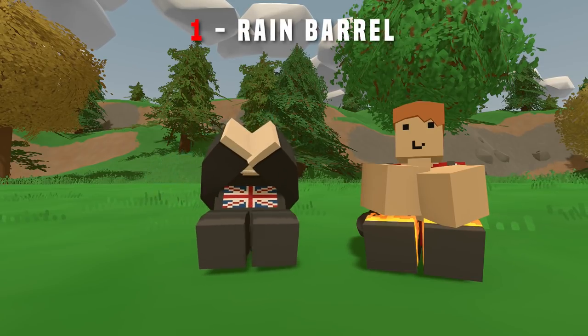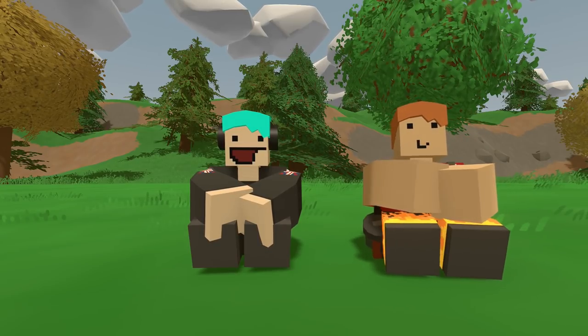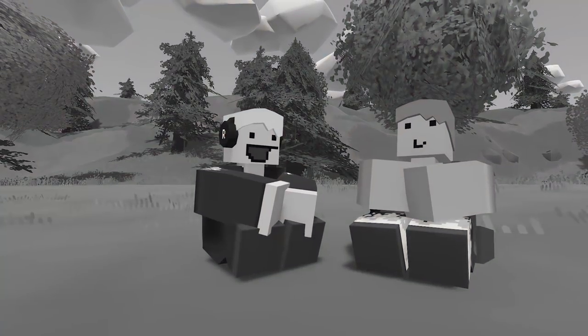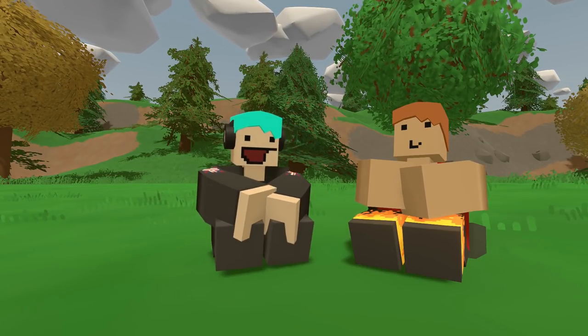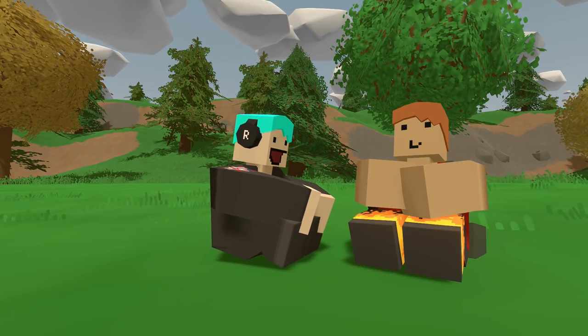Coming in at number one — drum roll please — it's the rain barrel. It's completely pointless. Who uses one of these? Sure, you might remember they exist, but it's just a barrel. The rain goes in. You can make boats out of it as well, I think — that was Hawaii, right? The makeshift raft. Let's try spawning it in real quick and have a look.